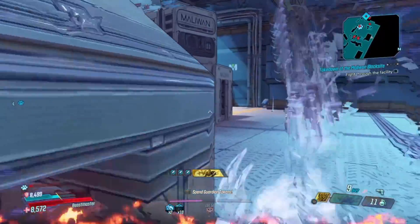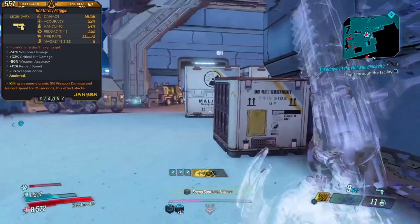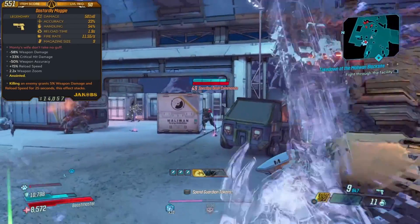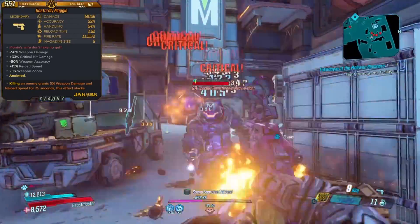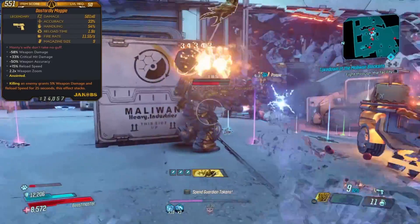So without further ado, kicking off the list at number 5 is going to be the Maggie, or the Dastardly Maggie in this case, which is the legendary Jacobs pistol. This gun stays true to the Jacobs manufacturer name and does massive crit damage with the right build. You can shred through the Maliwan enemies in this raid by running around the back of them, shooting their crit spots, and you can even deal really good damage to Wotan when he splits up.